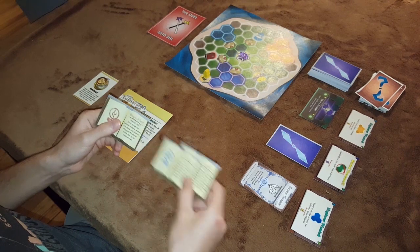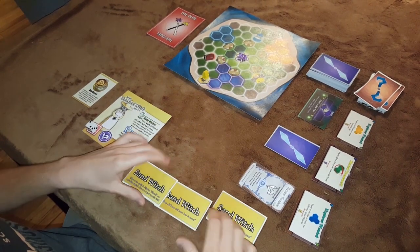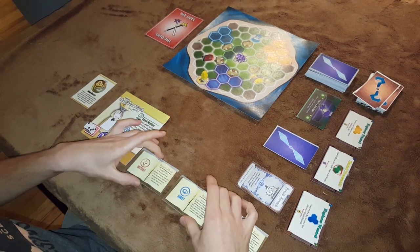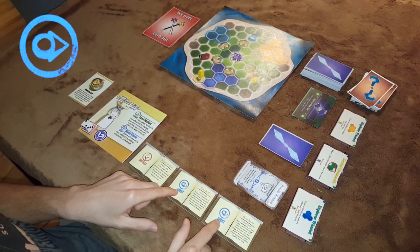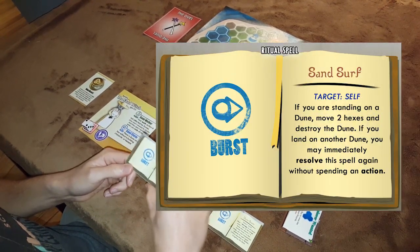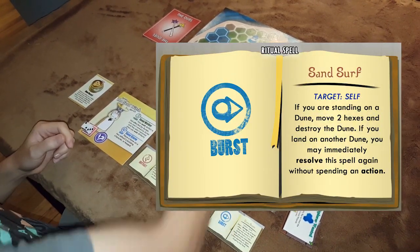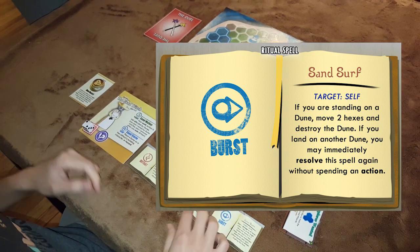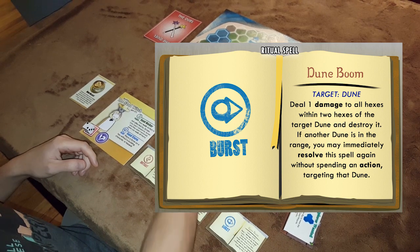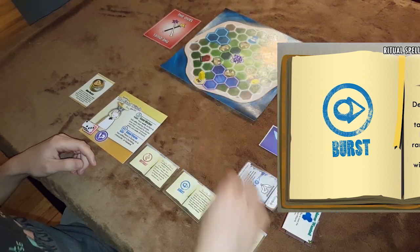Her three ritual spells start out exhausted. You can get them by moving onto these temples — if you move onto one, these become available. She has two burst spells, which take an action — you can tell because they have a blue icon. This one lets her destroy a sand dune she's standing on to move a couple hexes. And similarly, this one lets her destroy a sand dune wherever to do some damage to the surrounding spaces.